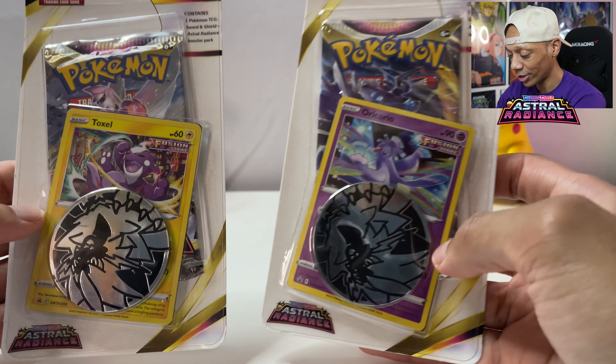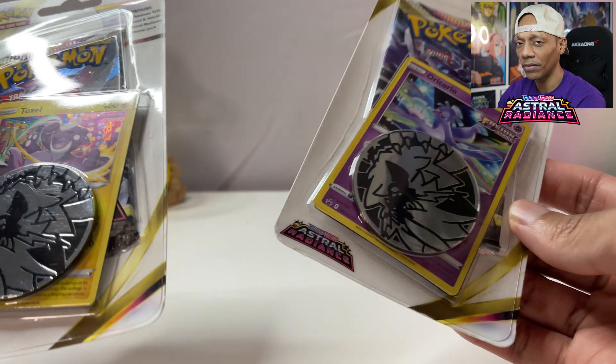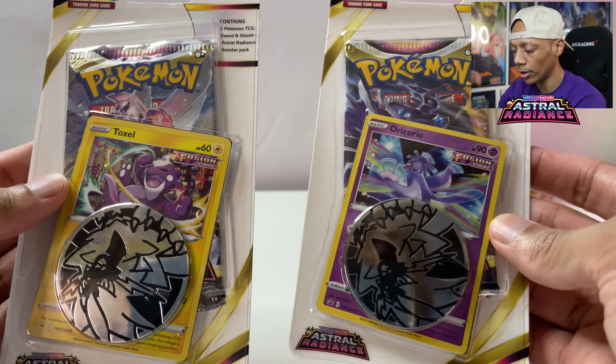Welcome back to another video, I'm Jaquan. We are finally opening some Astral Radiance. I know I'm late - everyone has already been on Astral Radiance. I actually had these in the collection since they released. These are new Toxel and Oricorio booster packs, which come with the promo card. We did these with the Brilliant Stars also.